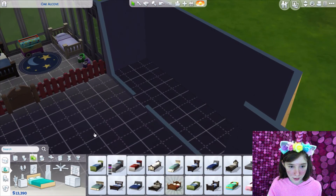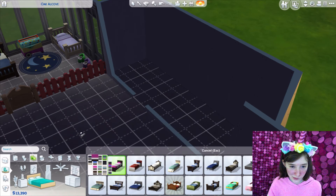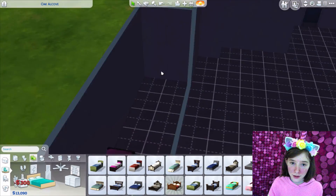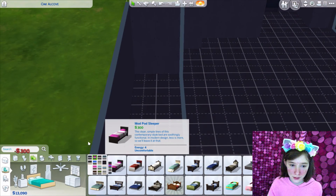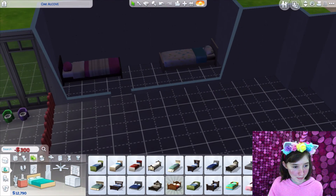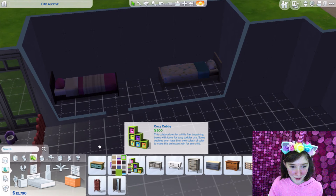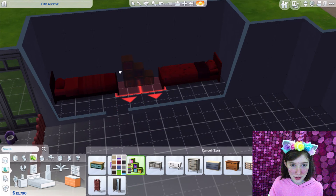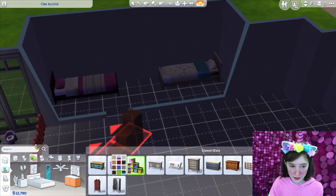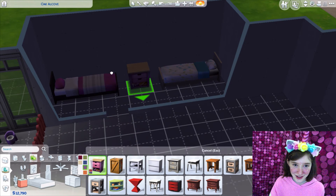The parents' bed — let's do purple, or magenta, whatever you want to call it. And a dresser — let's get this one. Make it green. That totally doesn't look like a kid's dresser at all. Oh wait, it won't fit. We'll add a kid's dresser instead. There — perfect. I think that's good.